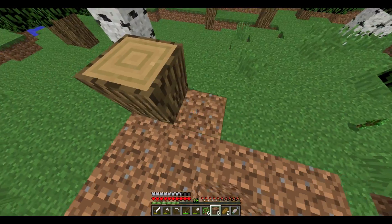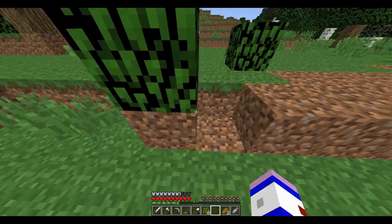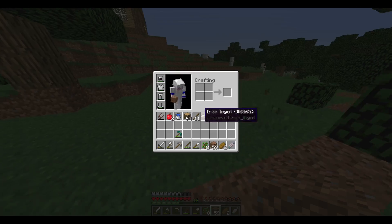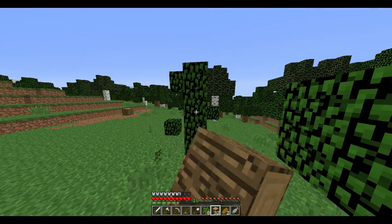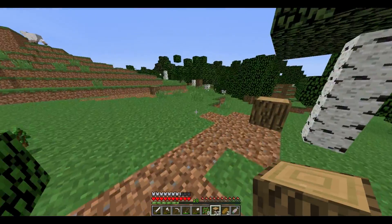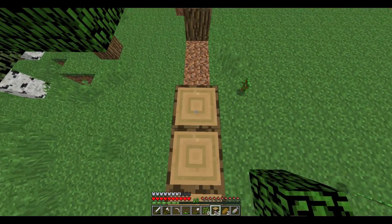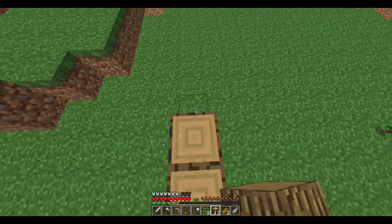Let's just put a bit of dirt down to level this out. These stupid leaves, get out the way! Okay, there we go - a bit of this, bit of that. Let's just place out a bit of wood. These leaves are already annoying me, go away! There we go, so now we've got our little markings.